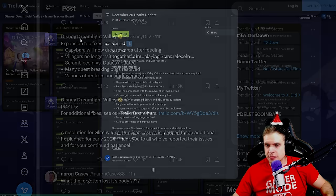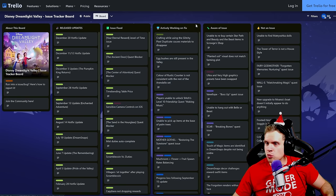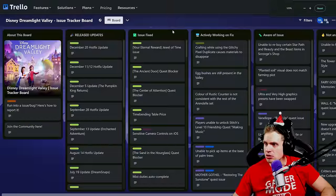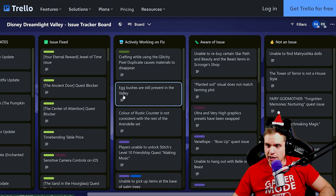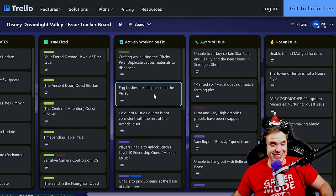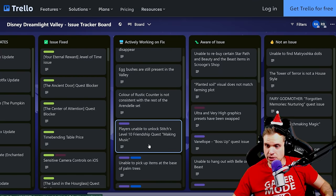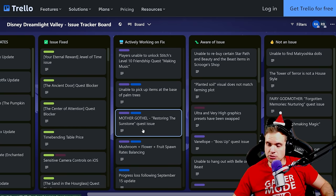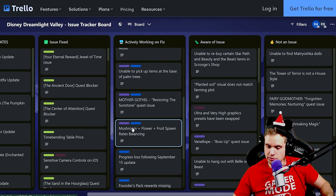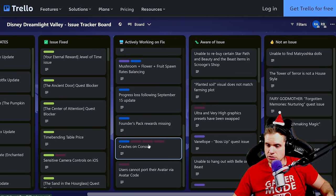Let's see the Trello board — I'm kind of curious what they're actively working on. Issues include: crafting while using glitchy pixel duplicate causes material to disappear; egg bushes still present in the valley; color of rustic counter not consistent with the rest of the Arendelle set; players unable to unlock Stitch's level 10 friendship; unable to pick up items at the base of palm trees; Mother Gothel restoring the sandstone quest issue; mushroom plus flower press fruit spawn; ray rebalancing; progress loss following September 15 update — that was a long time ago; Foundry pack rewards missing; crashes on console.